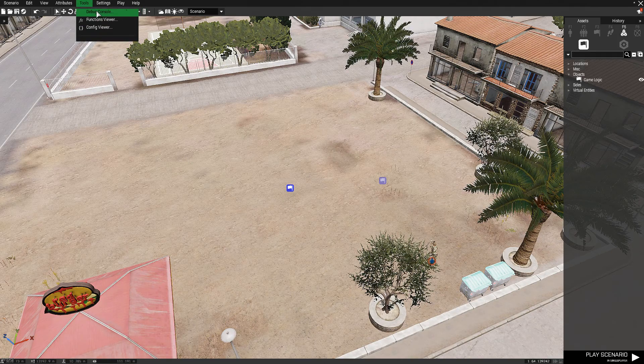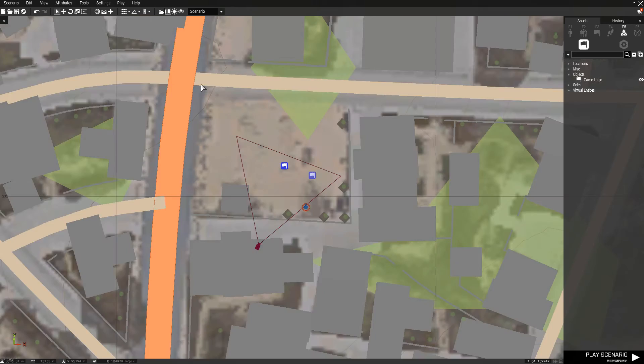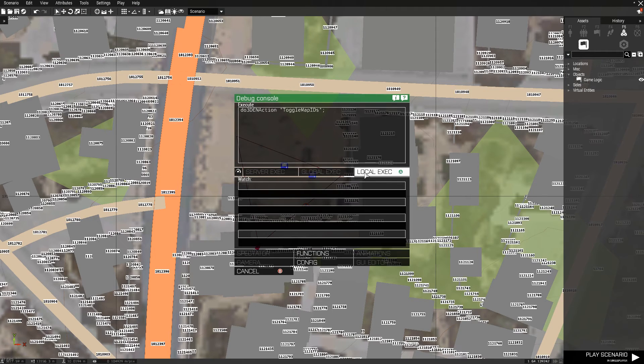You want to go into your debug console. I'll have all these codes in the description. We'll do a local execute — it'll just help me actually open up the map. Open up the map and do a local execute.